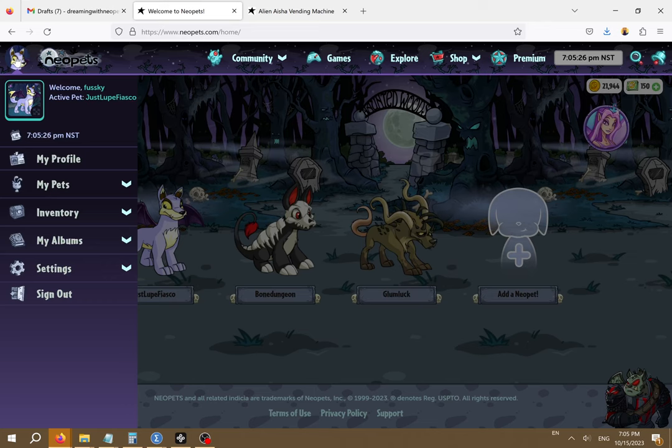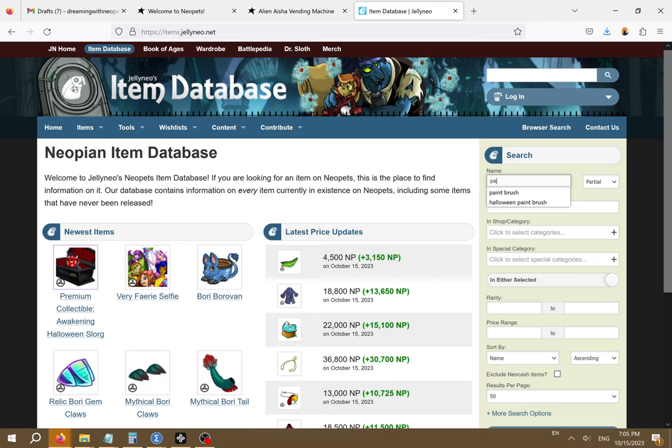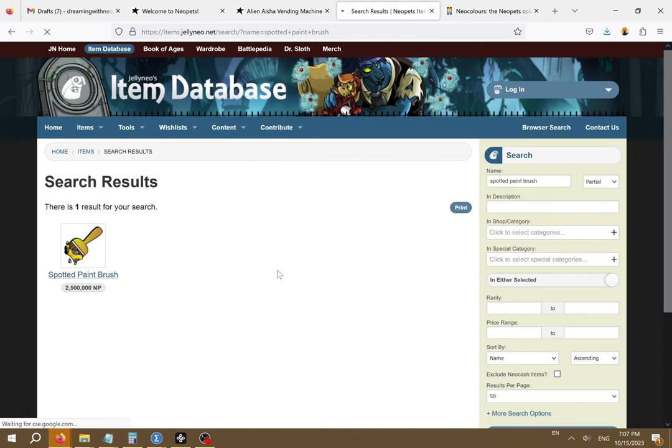The most common way to find the paintbrush you want is by searching the Neopets user shops, trades, and auctions. You can look at all the available paintbrushes by going to items.jellyneo.net and searching for paintbrush. If you already know what color you want your pet to be you can just type that. My boyfriend wants a spotted Lupe so let's search for a spotted paintbrush. Right now Jellyneo estimates that it costs 2.5 million Neopoints but we can get a more accurate price by checking the user shops.